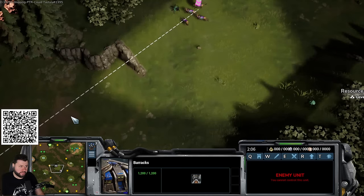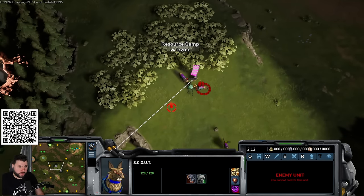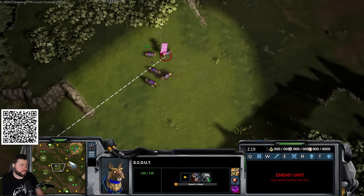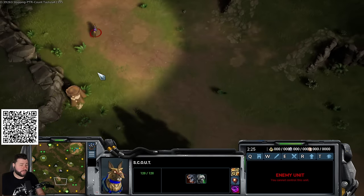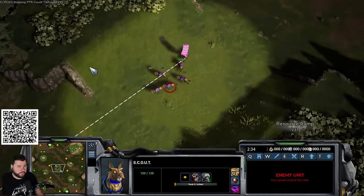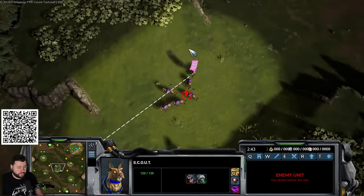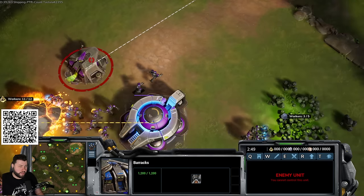Do some creeping with dogs — normally you'd have to fight for map control first, but take the opportunity when you get it. The key difference from the regular dog build: previously you took workers off gas after the second dog upgrade, but for the exo turret rush you leave workers on gas since exos cost 25 therium.